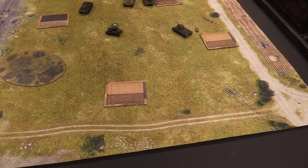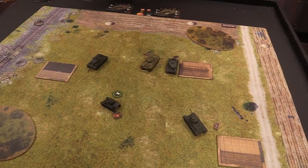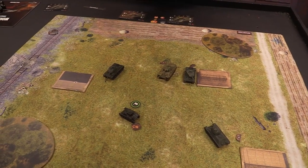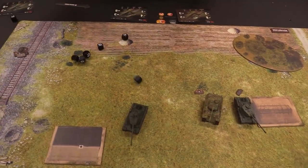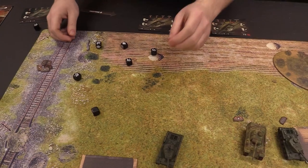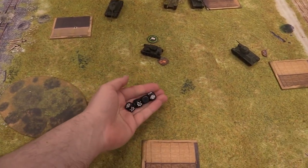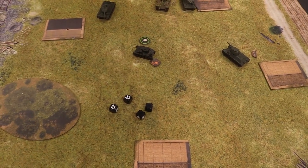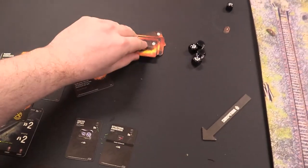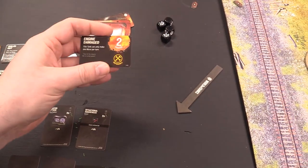The IS-2 now fires at the Panther — stationary, so re-rolling all dice. Getting five successes, Big Gun turns one into a crit. Four defense dice total — the Panther takes a hit and two crits. Drawing critical cards: Engine Fire, then Engine Damage — that kills the Panther. Anthony has destroyed all of Josh's tanks, winning the game.